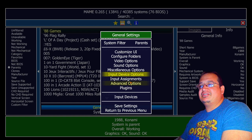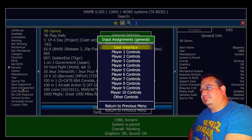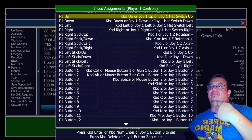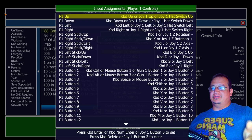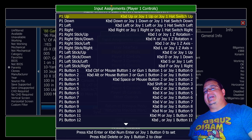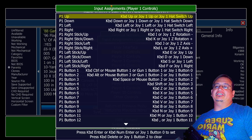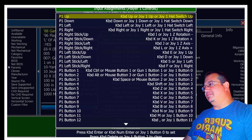Now we need to get into our input assignments. This will be the tricky part. When it comes to your gun buttons, there are only three buttons you really need. They should go as: trigger — your left click button; reload offscreen — your right mouse button; and your third button should be space, or I have mine mapped to middle mouse button. You'll want to do that part on your own inside your gun program. Sinden has its program with button assignments; Gun4IR and AimTrak do too. Once you get that part set up, come to your controls. Sinden users, make sure your border is up.